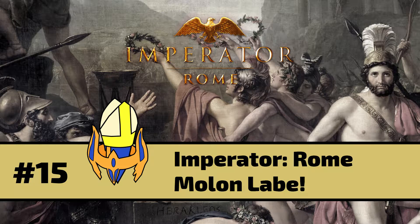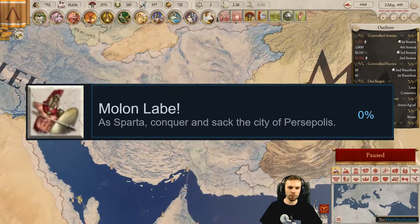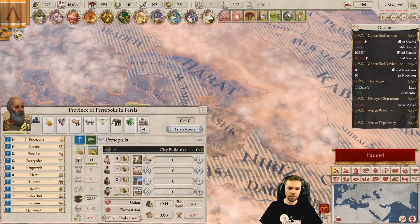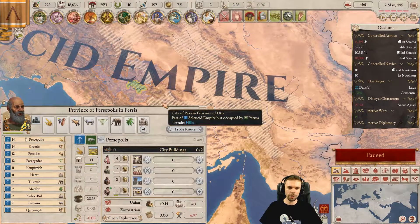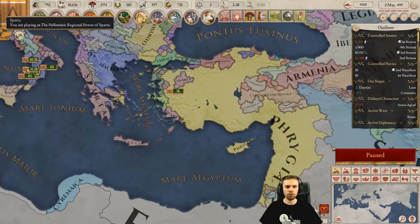Welcome back to Pops and Pans. Let's play some more Imperator Rome. We're playing as Sparta and we're going for the Molon Lab achievement. We have to take not Persia itself, but Persepolis, which is here, currently controlled by somebody else. We have to go and sack it to show those Persians.